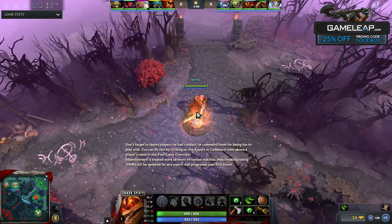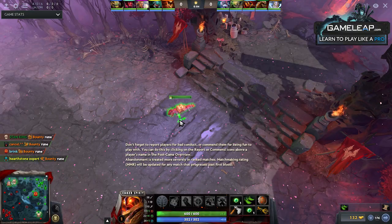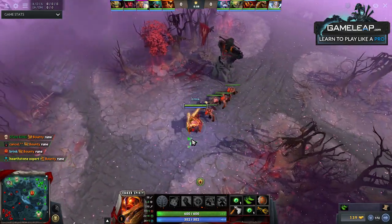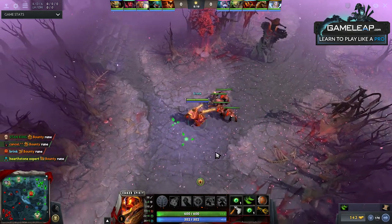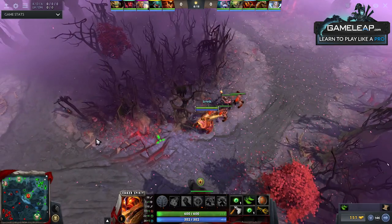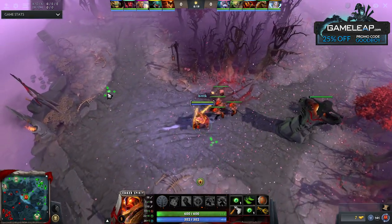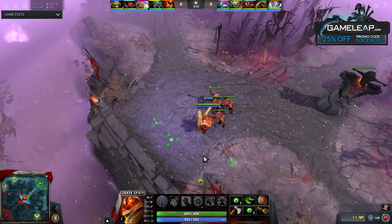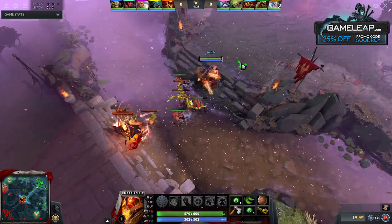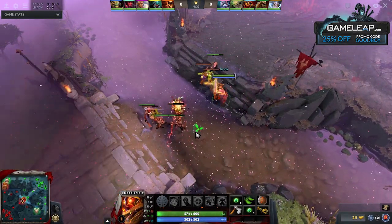The first thing about your lane control when playing mid is the initial creep block and equilibrium. When you go into your matches and pick up your bounty rune at the start of the game and rush to your lane, you want to try to get that block as best as possible to land on your hill. If you get this block, you can manage to have your creep equilibrium on your hill, which gives you advantages — one being you're a lot safer from incoming support rotations or ganks, and you also have the advantage of no uphill miss.